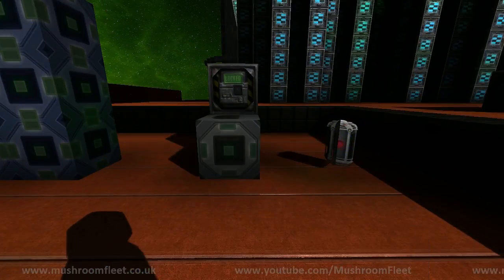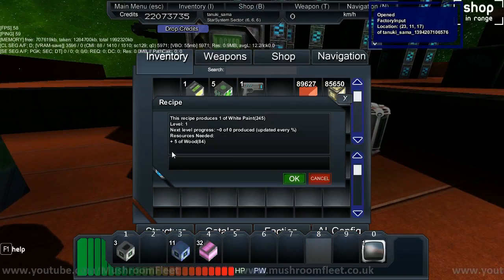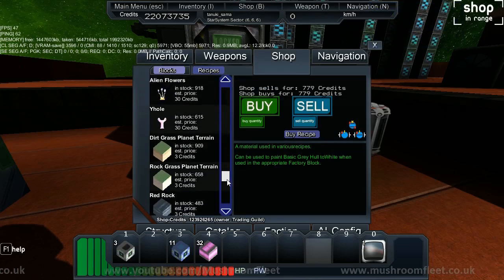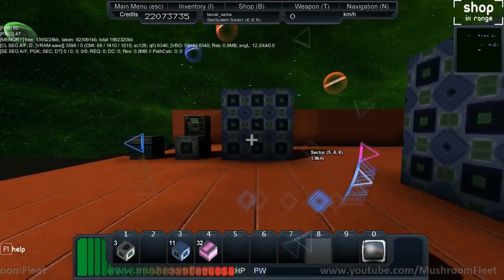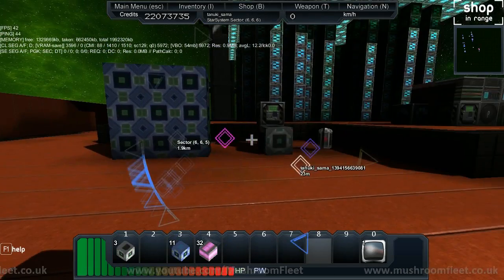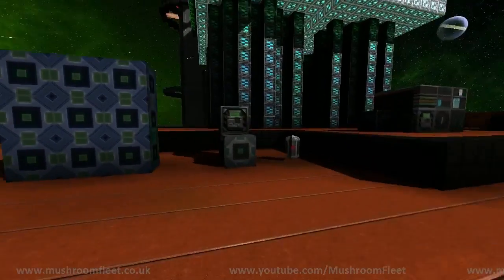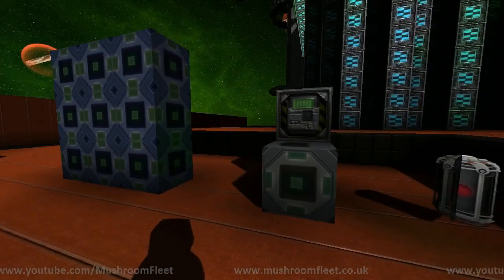Over here I've set up a chain for white paint. This factory says I need five wood to make one white paint. Wood is 610 credits, but I need five of them to make one white paint — so you would have to be harvesting. You can't just buy stuff; it's not cost-efficient. You've got to be making or harvesting something. I can harvest wood from planets and make white paint out of it.